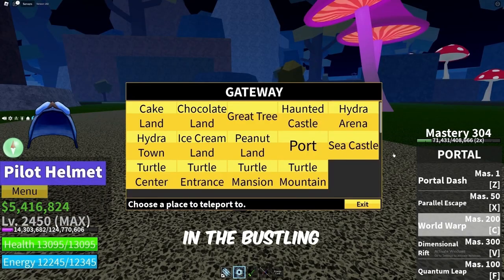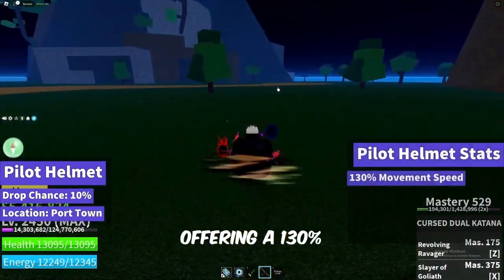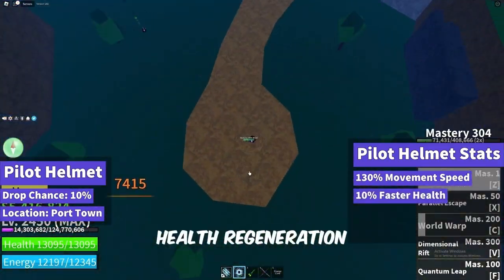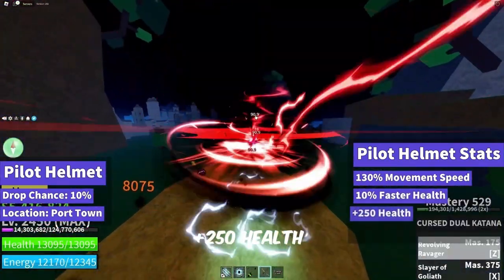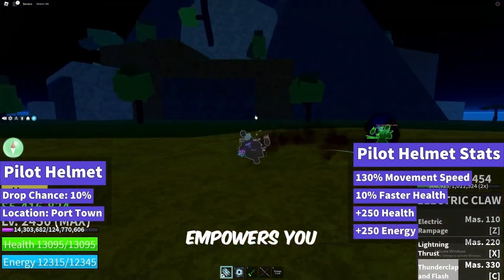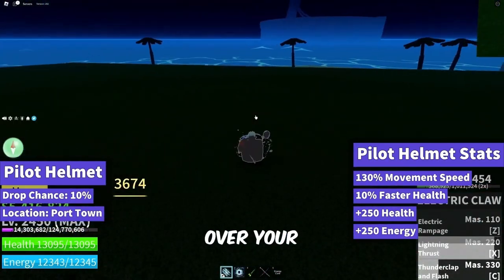In the bustling port town, a different treasure awaits: the Pilot Helmet. Offering a 130% movement speed increase, 10% faster health regeneration, plus 250 health, and plus 250 energy, this rare accessory empowers you to navigate the seas swiftly and triumph over your adversaries.